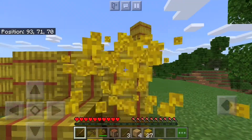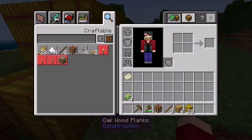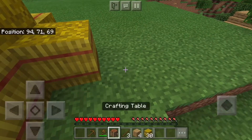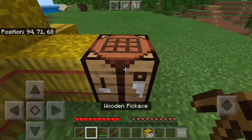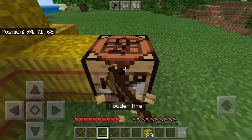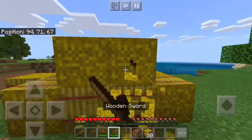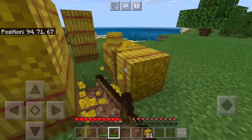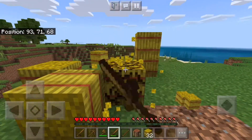Let's hop up here and what we're gonna do is turn all this into bread. Nice, two more of those. We're gonna turn all this wheat into bread so we can use it for when we breed the villagers, because the villagers like to breed with bread for some reason.